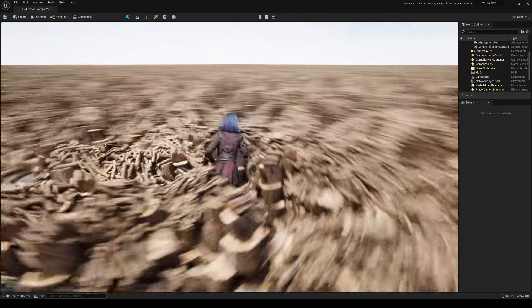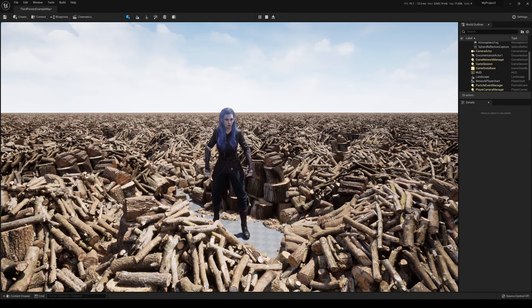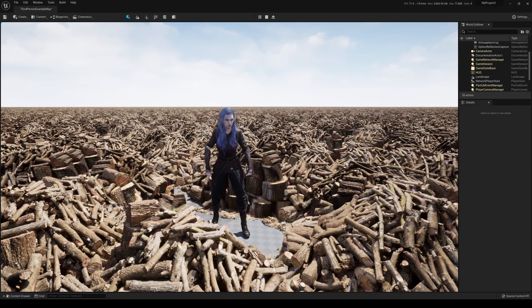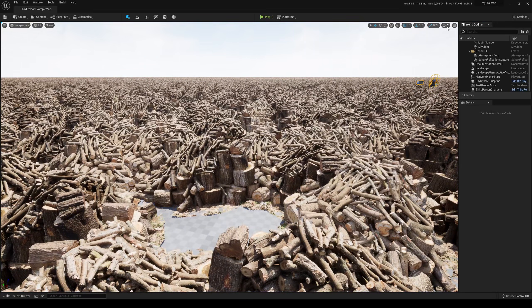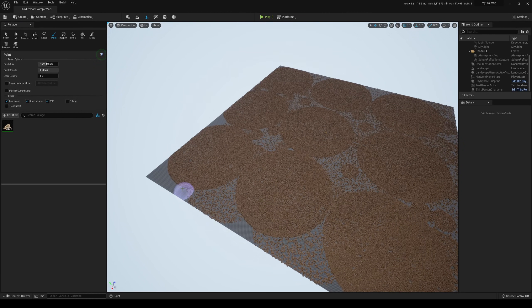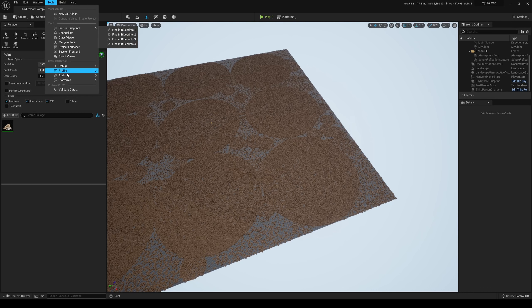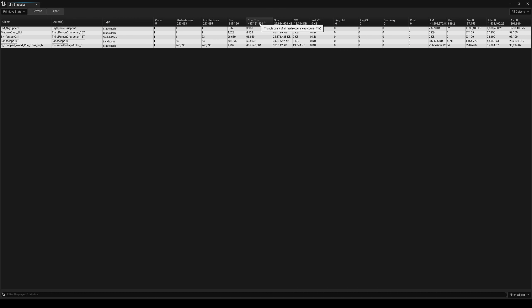Look at this thing — this is like hoarders! Holy crap, how much is this? This is unbelievable, and you know what — let's keep going. Look at that! This is 250,000 items... was this even doable before Nanite? I don't think it is. 486 million triangles, dude.